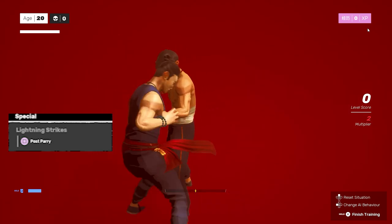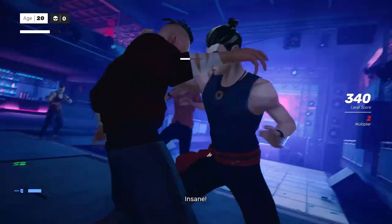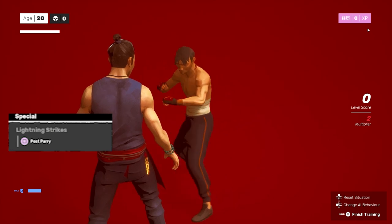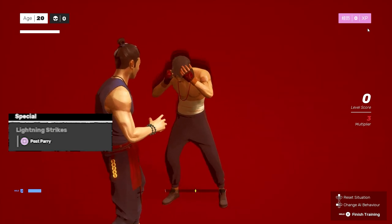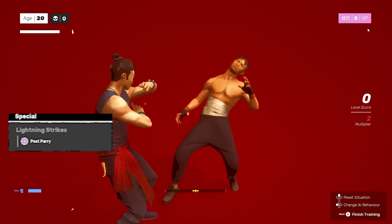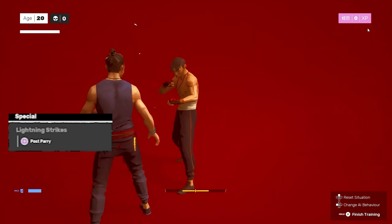The first move under the special attack section is called the Lightning Strikes. In order to trigger these, you gotta get a perfect parry first. After you get the perfect parry, it stuns your enemy enough to give you a window where you press square, and then you hit them with three quick attacks — hence the lightning attacks. These attacks open up your enemy even more so you can chain together some combos. And yes, you only have to press square once after the perfect parry.